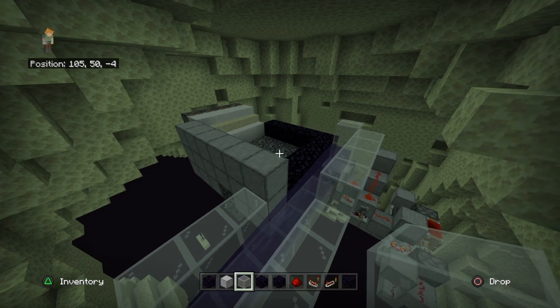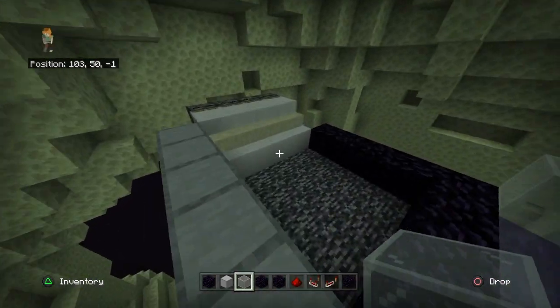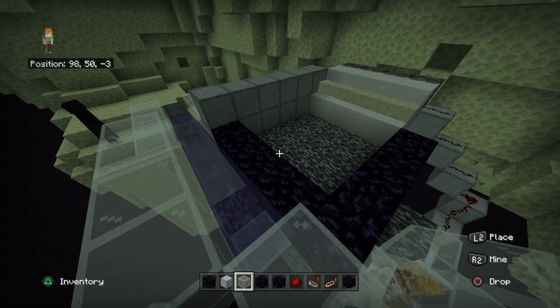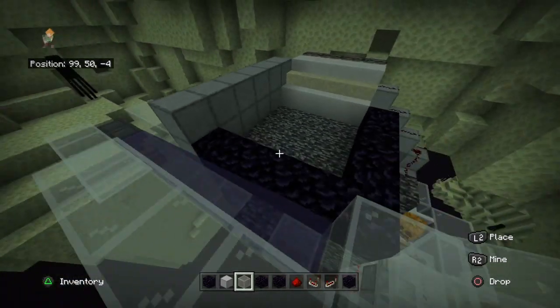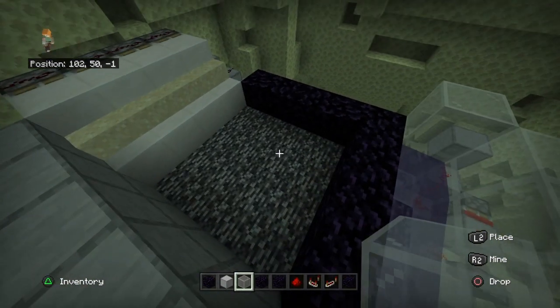First of all, this farm is a two-player based farm — we have one player AFK over at the overworld and one player AFK right here. We have a zero-tick bamboo farm, cactus farm, or any zero-tick farm, so we have loads of items to dispense through our portal from the overworld to here.